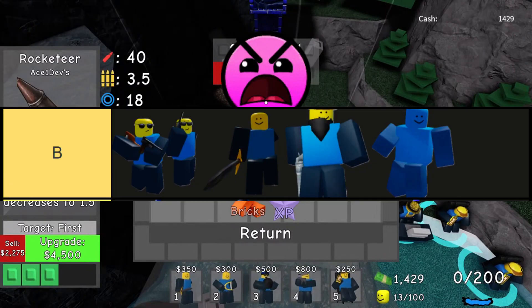The towers in this tier are, in order from top left to bottom right: Arsenal, Swordmaster, Six Shooter, and Panada.